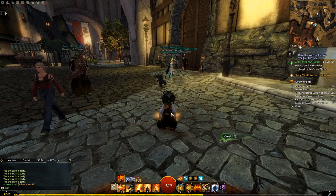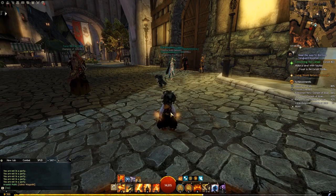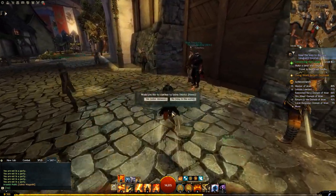Now that we know how to find our home instance and how to get into them, we'll take a look at one. We'll come back to Divinity's Reach and go into the human home instance.